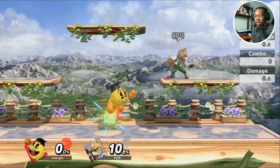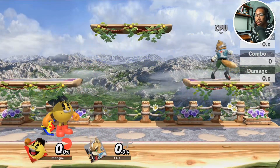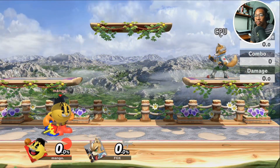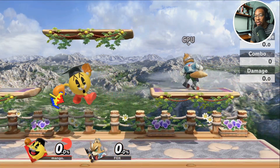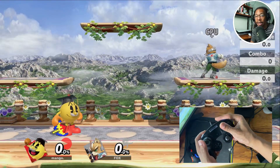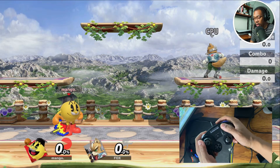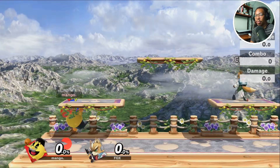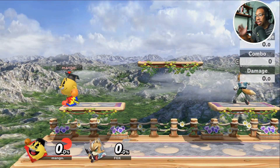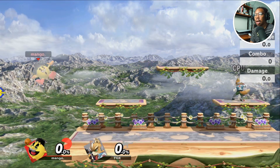Practice that just to make sure you are able to catch it. Whatever you have your grab set to, make sure it's convenient for you. For me I have Z as my grab, so when I throw it I make sure my index finger is on Z and my thumb is on the jump button, so I can short hop and align myself up with the Galaxian like we were doing on stage.